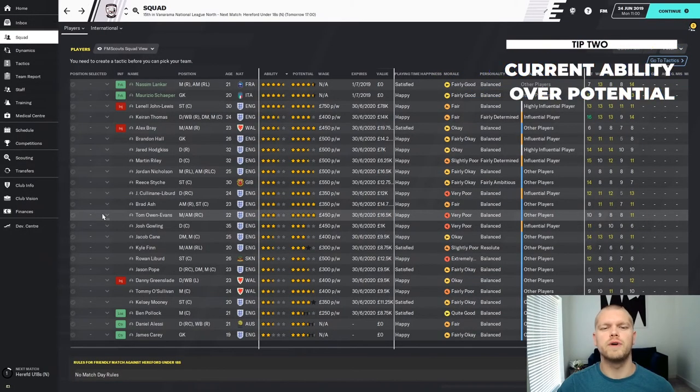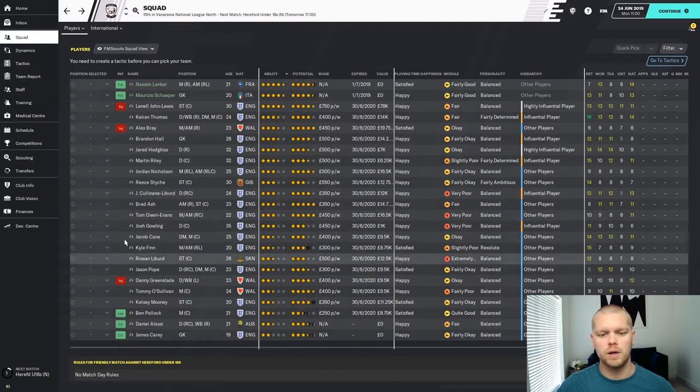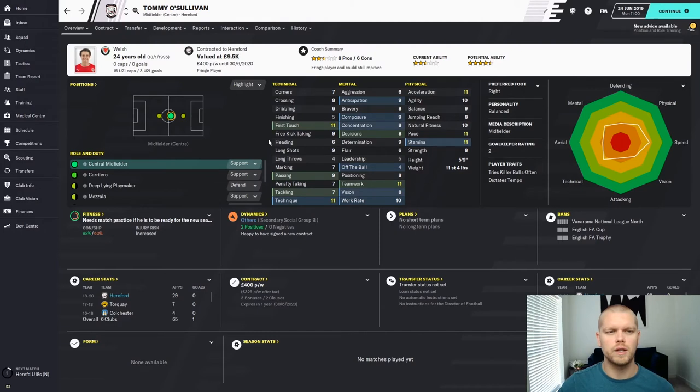Tip number two: value current ability over potential. There are a couple of players in this team with pretty good potential — Alex Bray, Jordan Nichols, Brad Ash, Tom Owen Evans, and Tommy O'Sullivan for instance. I'm going to use Tommy O'Sullivan as an example. He has a current ability according to my staff of two and a half stars, but a potential ability of four and a half stars. I've played Football Manager for over ten years, and looking at this guy, he's not what I want in my central midfield. When you go into these saves, you just want to get promoted as quickly as possible, so I always value current ability over potential.